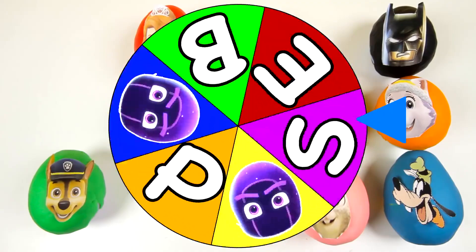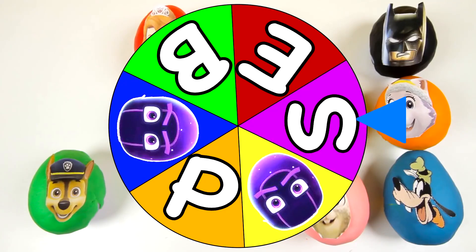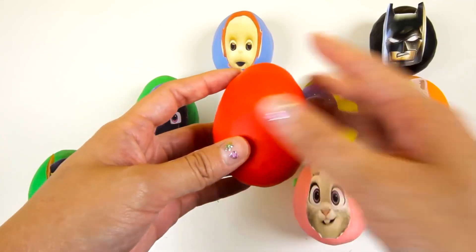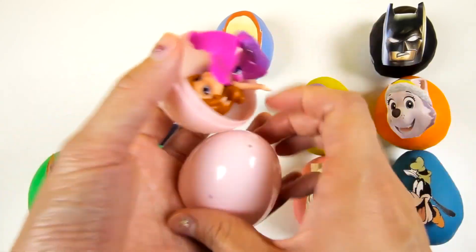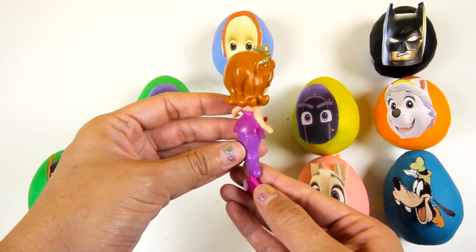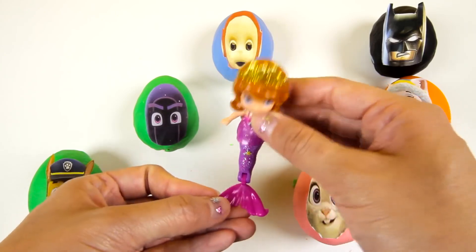Now let's spin the wheel again! I hope we don't land on another Ninjalino! We landed on the letter S! Whose name starts with S? Sofia the First starts with the letter S. Let's remove this red Play-Doh! I wonder what surprise Sofia left inside the egg. It's Princess Sofia dressed as a magical mermaid! She looks so beautiful! I like her gold tiara and purple mermaid dress! You can move her tail like this — it looks like she's swimming in the ocean!